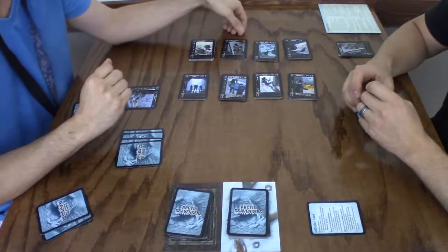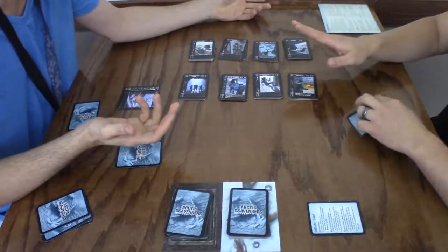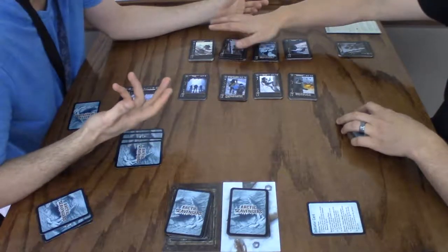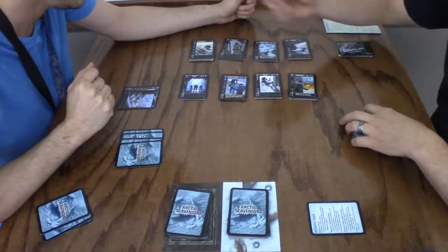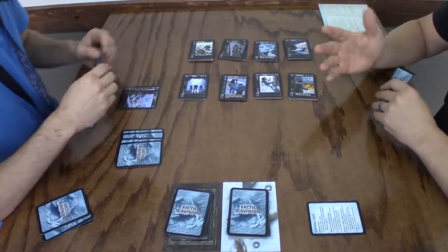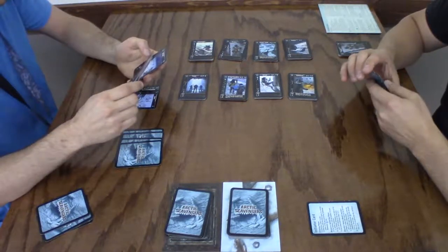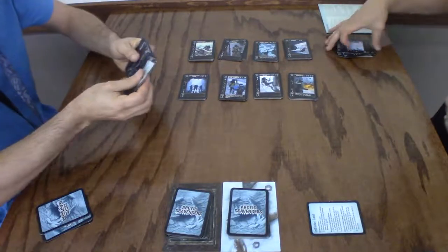For two resources I can get a brawler, or that other thing that costs one. The point is you can only recruit one — even if you had five food you could only get one recruit, not two. So, a brawler. Those fighting points go there and that's it.